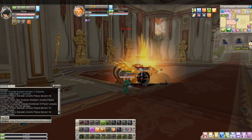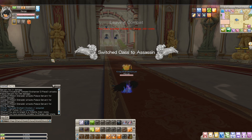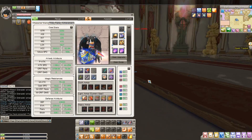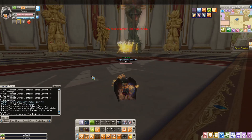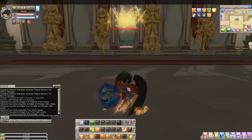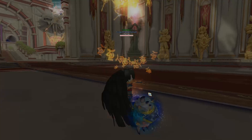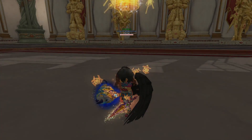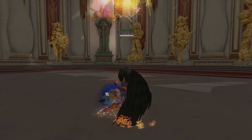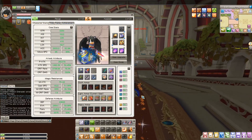Now let me show you how Assassin does it. Assassin is kind of tricky — it doesn't really have AOEs that are that decent. Let me switch over. We look kind of cool. Look at that club — that club is bigger than my body! That's the first time I actually noticed because I always have my costumes on.